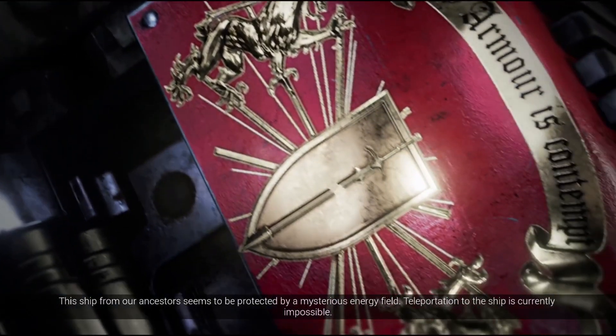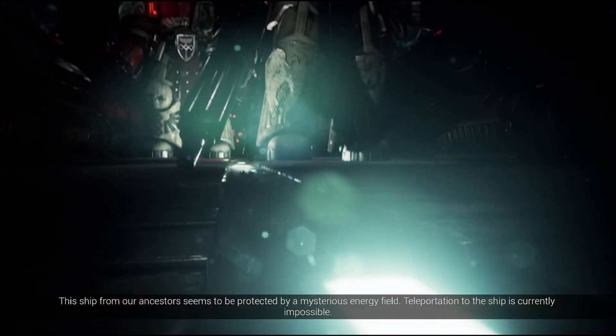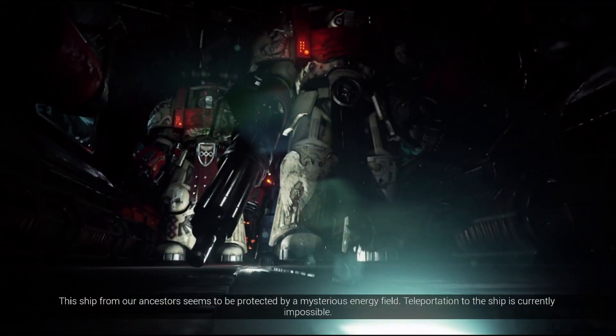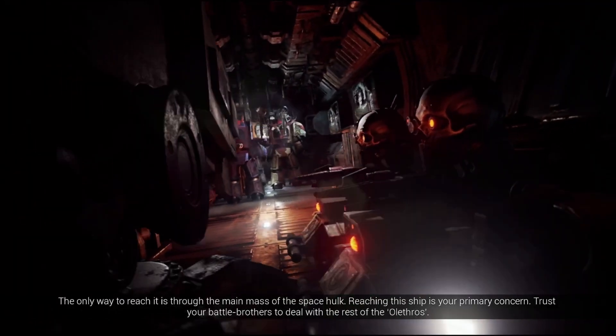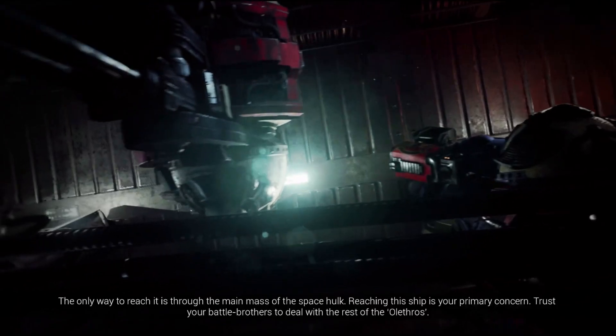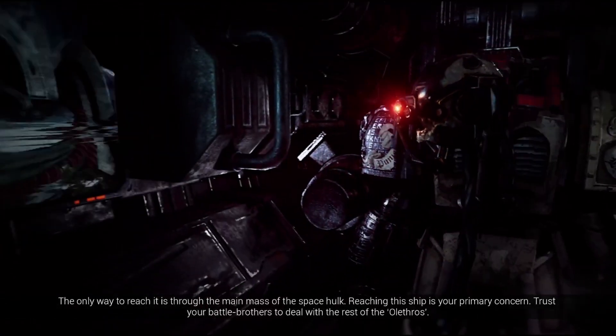This ship from our ancestors seems to be protected by a mysterious energy field. Teleportation to the ship is currently impossible. The only way to reach it is through the main mass of the Space Hulk. Reaching this ship is your primary concern. Trust your battle brothers to deal with the rest of the Olethros.